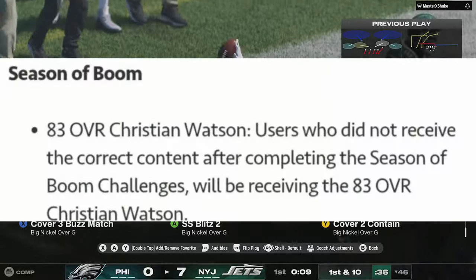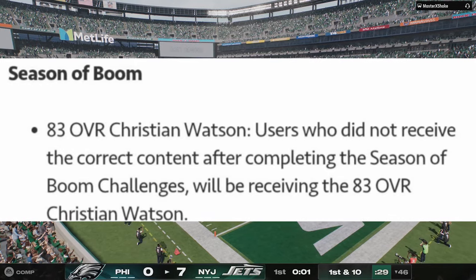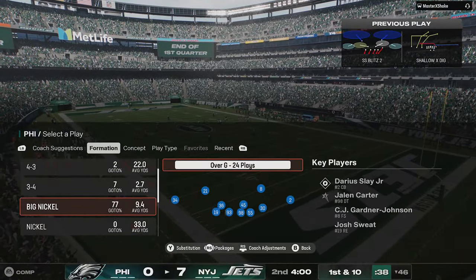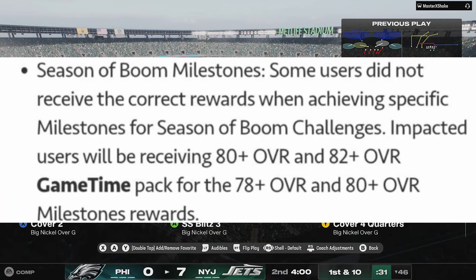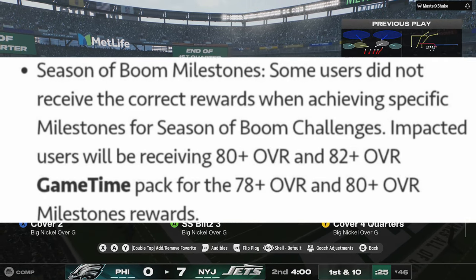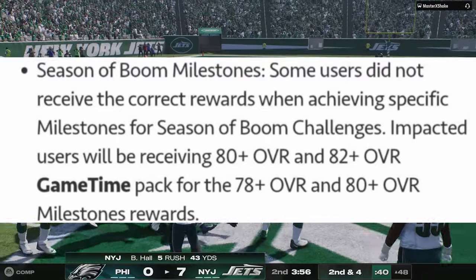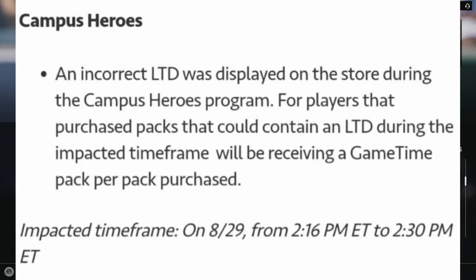For Season of Boom: users who did not receive the correct content after completing the Season of Boom challenges — they were receiving the 83 overall Christian Watson — will get a make good. An 83 overall card isn't too useful now aside from quick selling. For Season of Boom milestones, users who didn't receive the correct rewards will get an 80-plus overall pack and an 82 overall Game Time pack — a slight boost over the original 78-plus and 80-plus, and since it says 'plus,' the bare minimum is 80 or 82, so you could get something better.